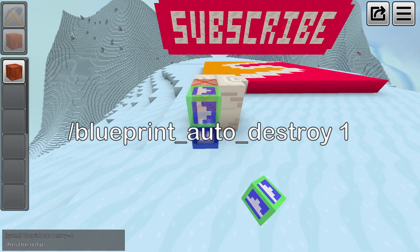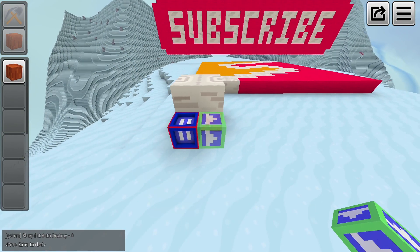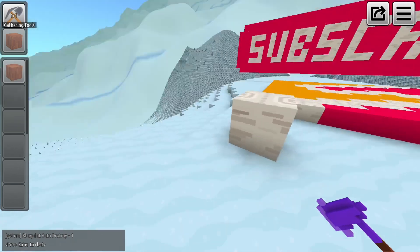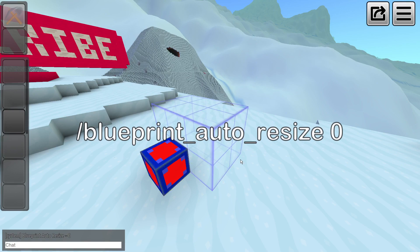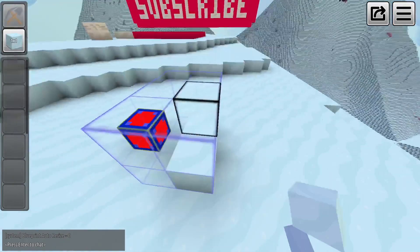Blueprint Auto Destroy: if you set it to 1, it will automatically remove paused blueprint boxes when it's done placing blocks. Blueprint Auto Resize: if you set it to 0, it won't automatically expand its size.